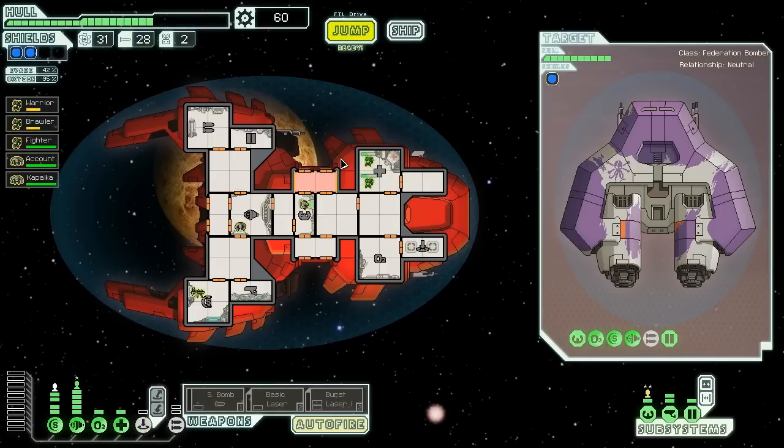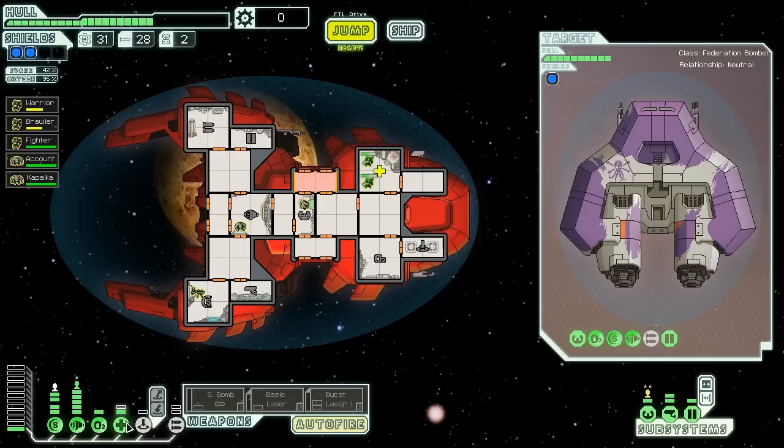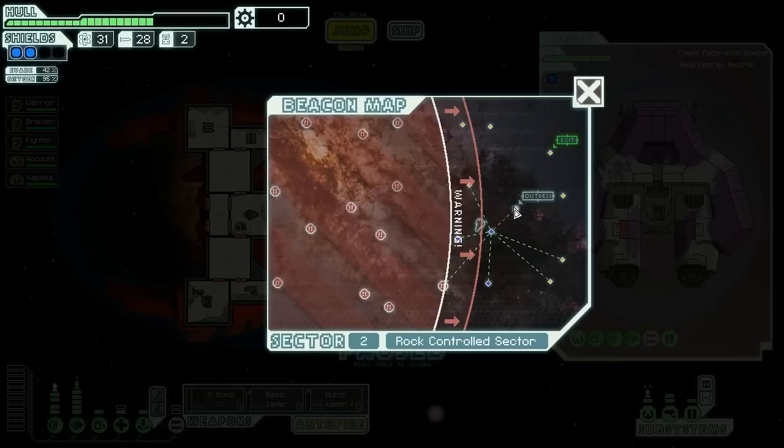Fire is out and we're going to heal up our crew. Let's buy our higher level medbay already and an extra power bar just for fun so we can heal up nice and quick. Take power back out and put it back in. Things are running nice and smoothly here. Let's jump to the distress beacon. Actually, we have a couple jumps left — maybe one, two, maybe three jumps. Let's take another jump and take another look at it.